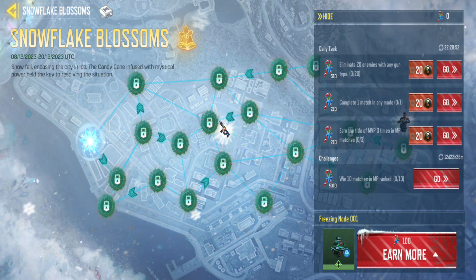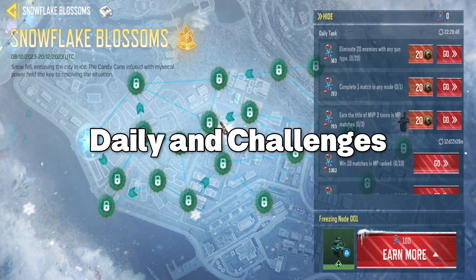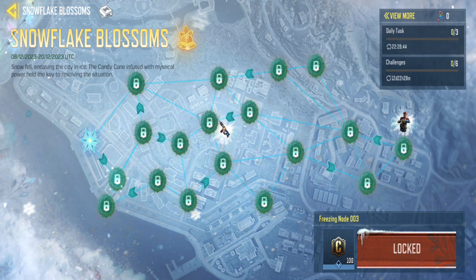It works similarly to past events, involving two types of tasks: daily and challenges. Complete all the tasks to earn candy canes, which you use to unlock nodes.